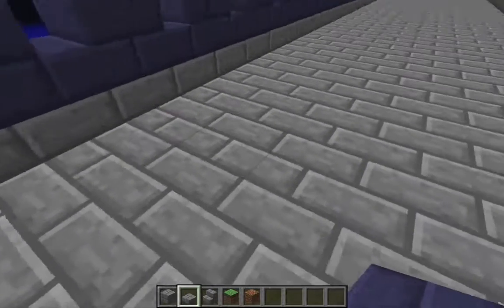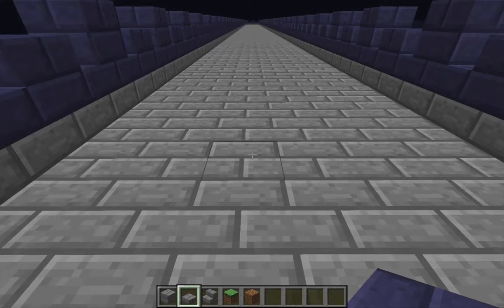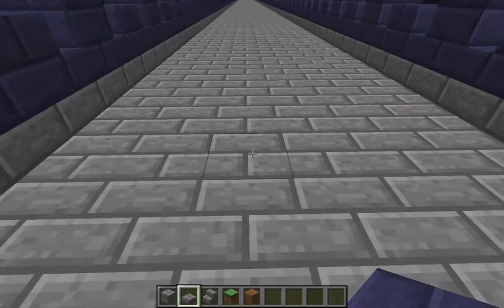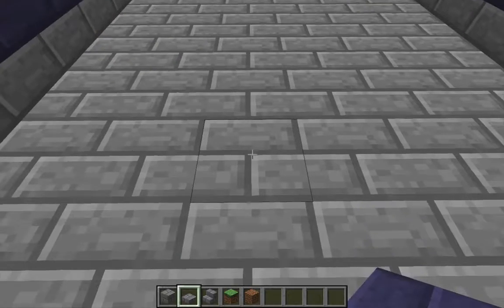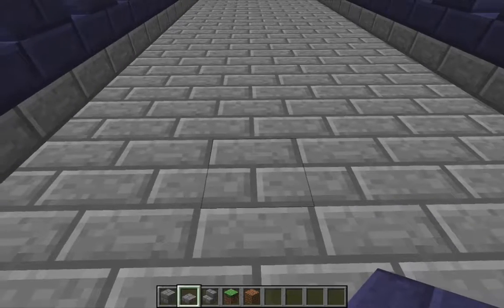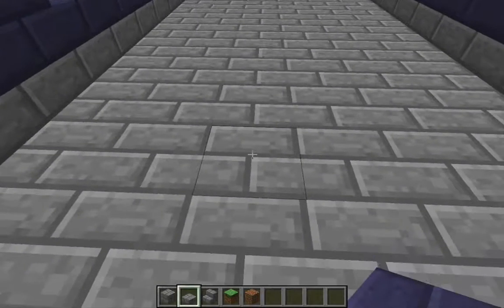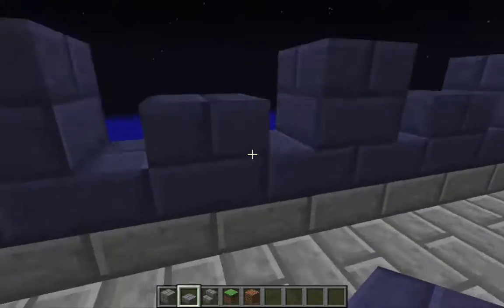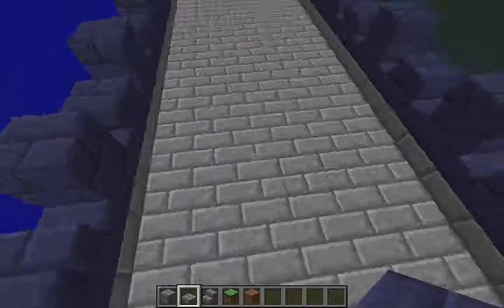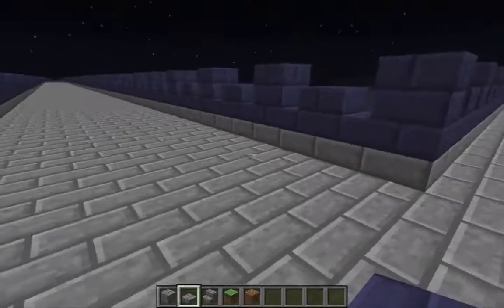I've got basically a floor of torches underneath this pathway that keeps the light level of these blocks relatively high. For normal blocks, the light level is computed as one less than the greatest light level of a block immediately adjacent to it. For stairs and slabs, they have a slightly different behavior — their light level is equal to the greatest light level of an adjacent block.